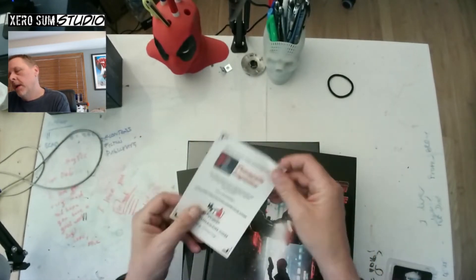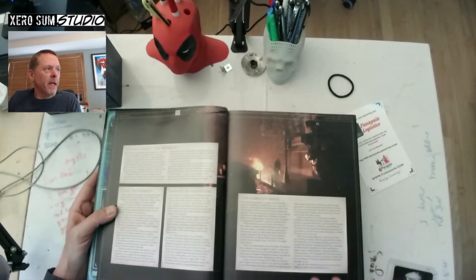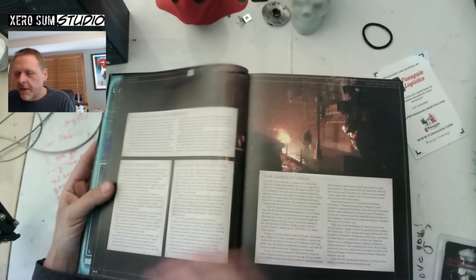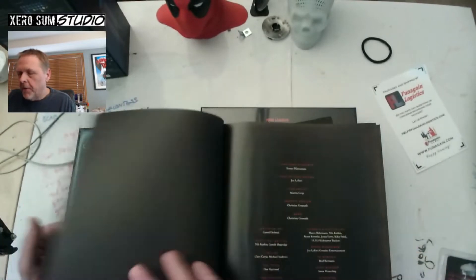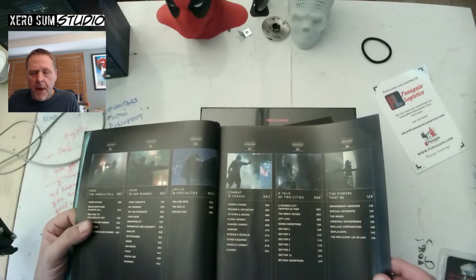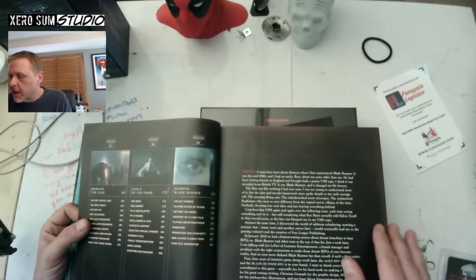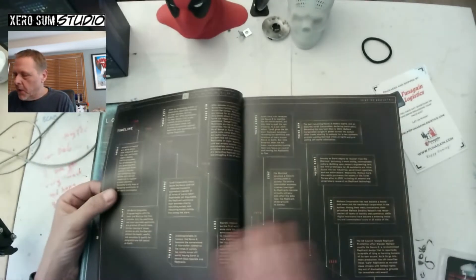Looking through this — it was shipped by Funagain Logistics. Someone mentioned they saw me sniffing books in a stream and said they were glad they weren't the only one. I grew up pretty poor and new books always had that magnificent smell — the smell of adventure, education, learning, and enlightenment. This looks beautiful — this is the core rule book. It absolutely looks magnificent. It opens up with a map of central LA. It has a very similar layout to what I've come to expect from Free League — it looks very much like the Alien game, like Twilight 2000. Production quality with Free League games is just magnificent.